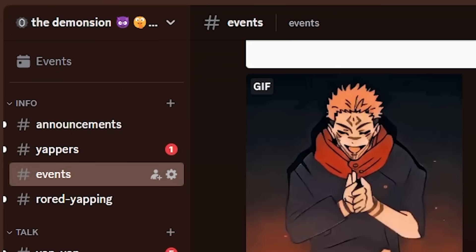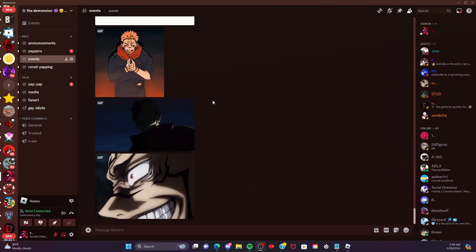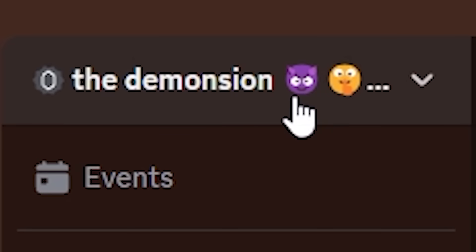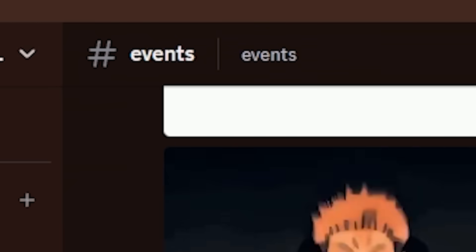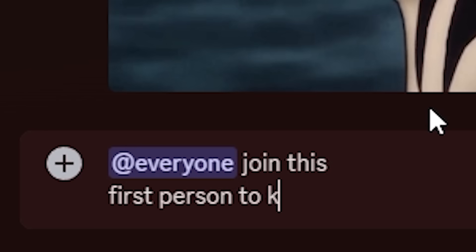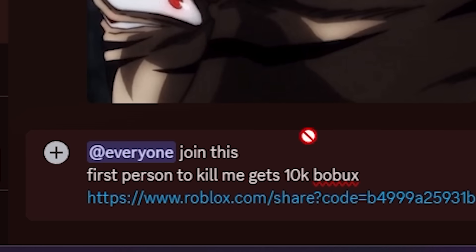So now what I'm going to do is make my way into this Discord server called the Dimension — haha, get it? Demon and Dimension. At least we got the demon emoji and the mewing emojis, okay that's a W. Like the video if you agree. I'm gonna go ahead into this event server, do an at-everyone, join this — first person to kill me gets 10k Robux — and then put the private server link.